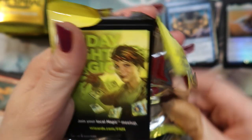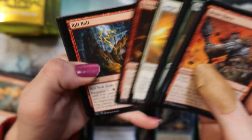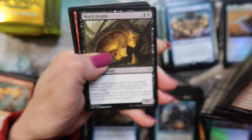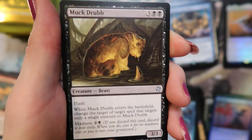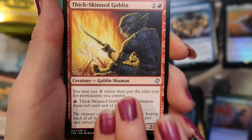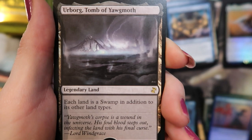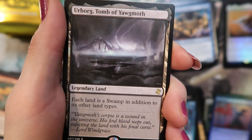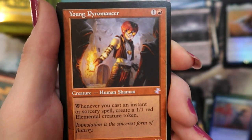Two-thirds of the way — 12 packs left. We can get something good still. Muckdrup — he's so cute. Thick Skinned Goblin. Rift Wing Cloudskate. Urborg — man, we get so many Urborgs, I'm not complaining but it's awesome. Oh, Pyromancer — that's another good one. And a goblin.